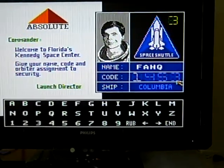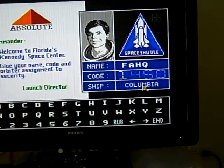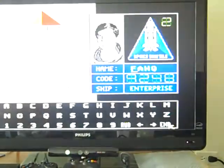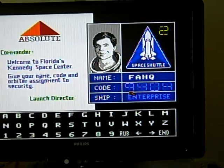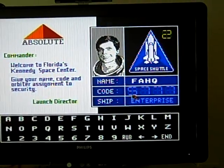Oh I jumped the gun. Oh my god, this stupid game. I even forgot what the ship was — I think it was Columbia. I'm gonna get this. Oh my god, 9248. 9248. I can't believe two of our brains together can't remember a four digit number. Nine, two, four, eight.